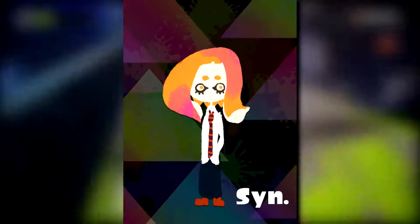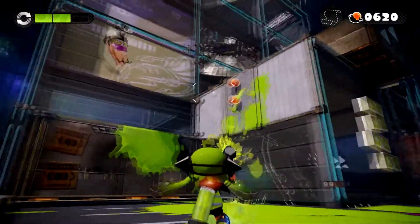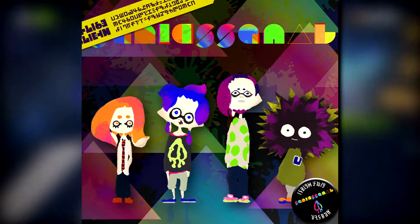The Squid Squad members are called Sin, Vo, Ba, and Dur, obviously representing synth, vocals, bass, and drums. The actual album cover for their music is seen within the very first loading screen.